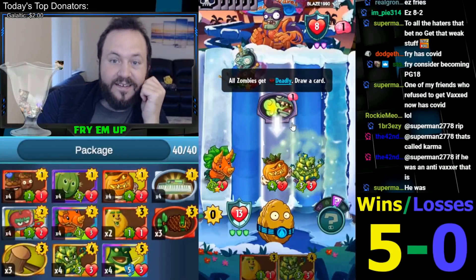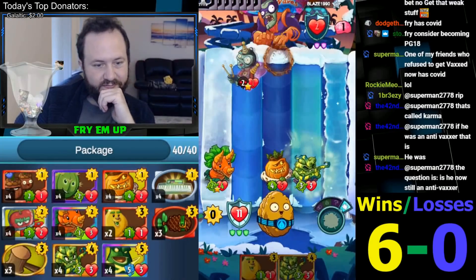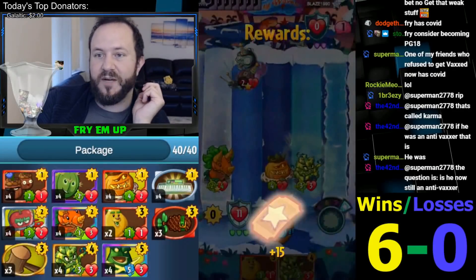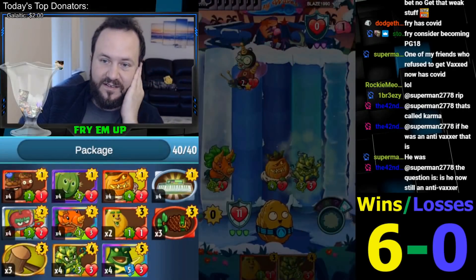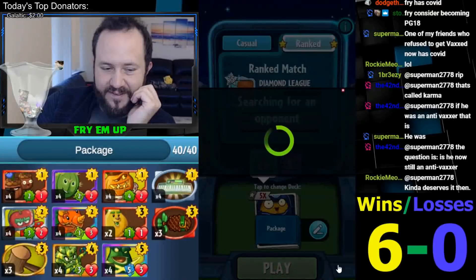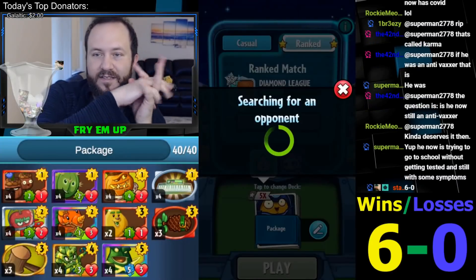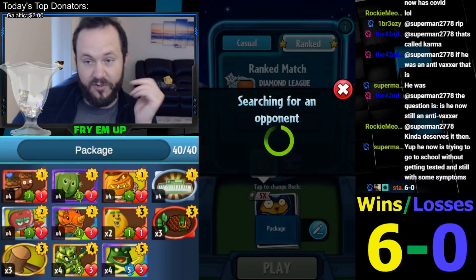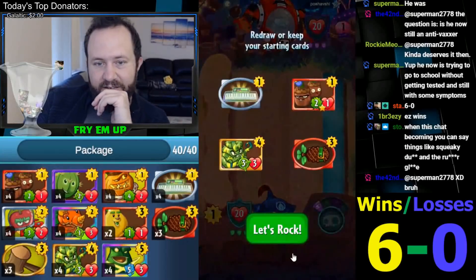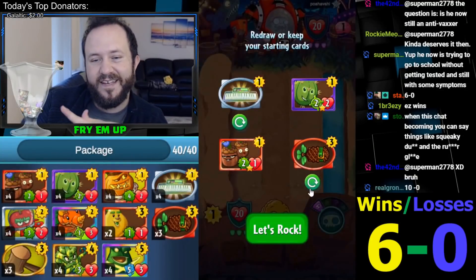Might as well call it 6-0. Superbrain seems like a good matchup, especially with the Pumpkins. Look at the 1-drops we're running — arguably the best 3 one-drops on the plant side: Galactic Cactus, Forget-Me-Nuts, and Pumpkin, and we have ways of protecting them. Crazy, man. Definitely don't keep Forget-Me-Nuts against Z-Mack. Definitely keep Photosynthesizer against Crazy in this deck.